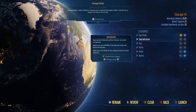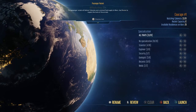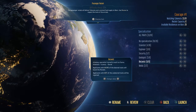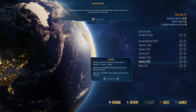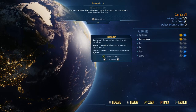You can get specialised colonists who perform better at certain workplaces. Applicants with more of the desired traits will board the rocket. So if you need scientists, engineers, geologists — you can see there are currently people who want to come. I want some botanists, but they don't all have to be botanists, that's fine.